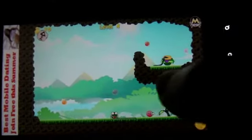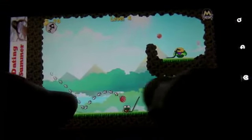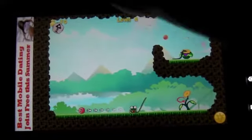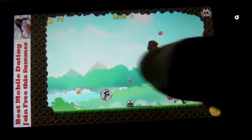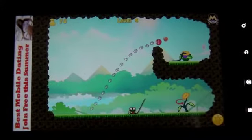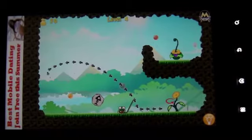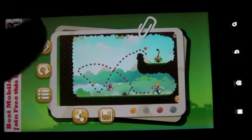Move him up here, just want to get an idea of where the ball is going to come. So we're going to put that fish right over here, right where he starts to dip. And then there he goes! Now we're going to do the next one.